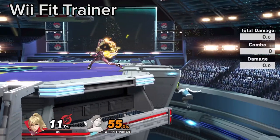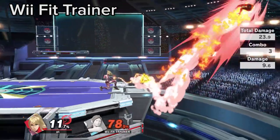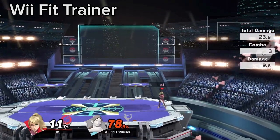When Wii Fit Trainer uses Soccer Ball from the ledge, Zerosuit's Paralyzer will hit them and the ball, doing tons of damage and knockback.